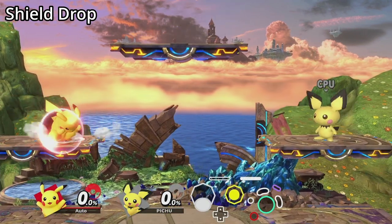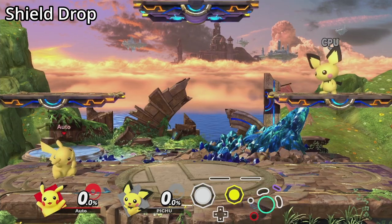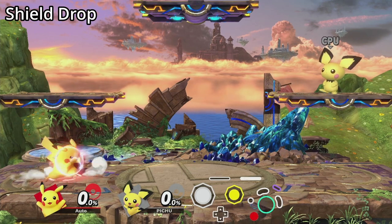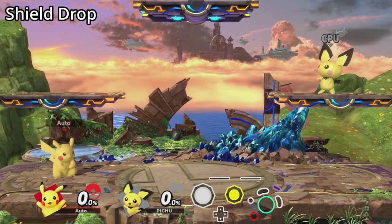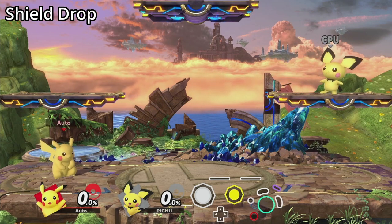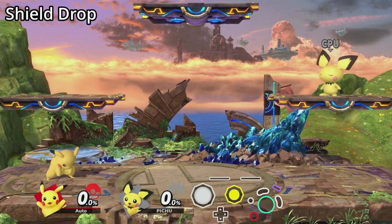Too slow and you only tilt your shield. Too fast and you spot dodge. You can circumvent this issue by holding shield and the special button, or by holding two shield buttons — your character is no longer able to roll or spot dodge, letting you tap down to pass through platforms much easier. It's worth noting that not every character is able to do the shield plus special method. Another way to perform a shield drop is by pressing the taunt button while shielding on a platform — no down press needed.